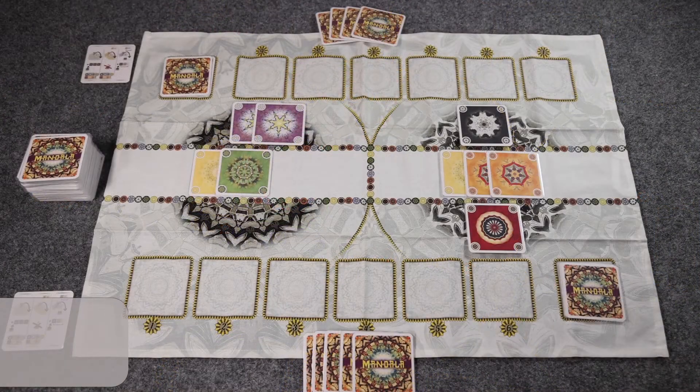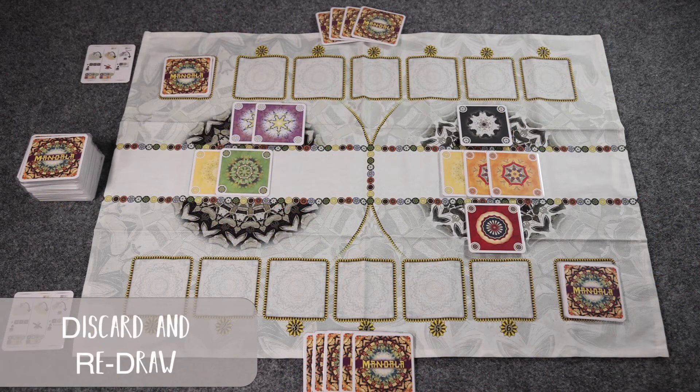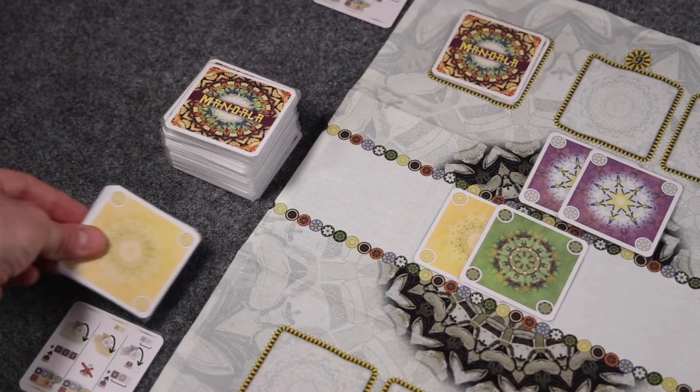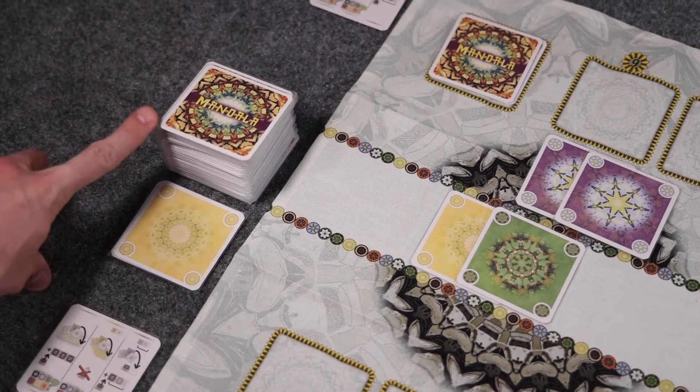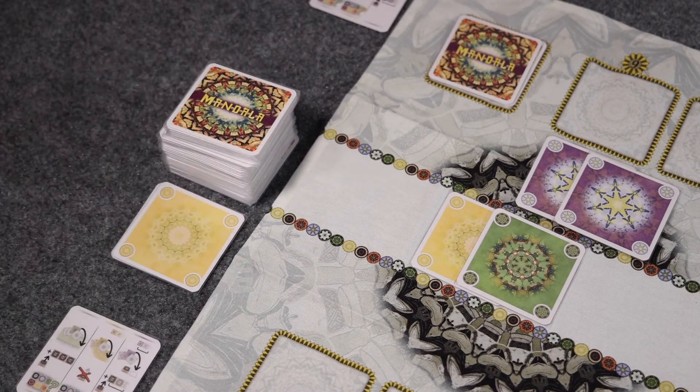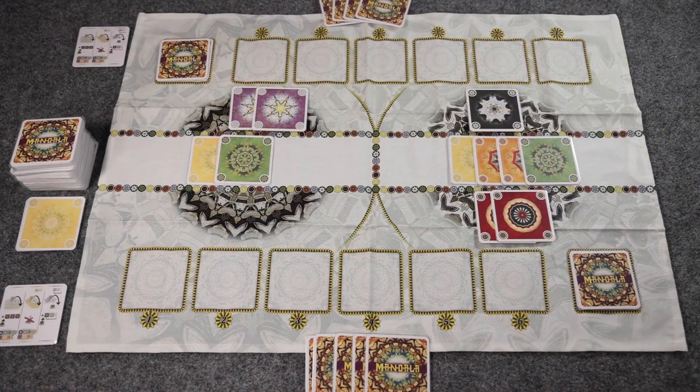The last action that a player can take on their turn is to discard and redraw. If a player can't or doesn't want to play any cards, they can instead discard cards from their hand of a single color and then place those cards face up in a discard pile near the draw deck. They would then draw cards from the top of the deck equal to how many they discarded. After they do this, their turn would end.